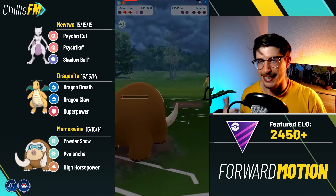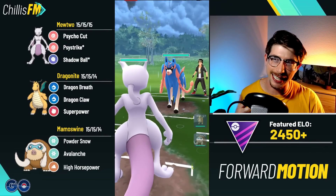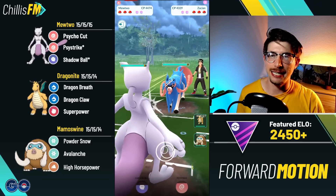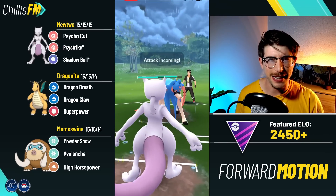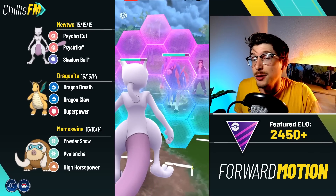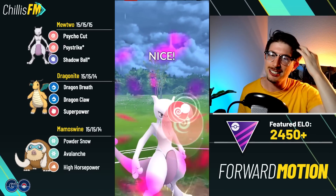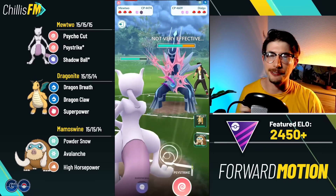Jumping into the next battle — Mewtwo up against a Zacian lead. This is where I'd prefer to see it; Mewtwo can win the ones for sure, not sure about the twos. Also Quick Attack versus Snarl — I don't know all the differences. Again, this is my very first battles in Open Master League. I'm going to be building up and going for the Psystrike.